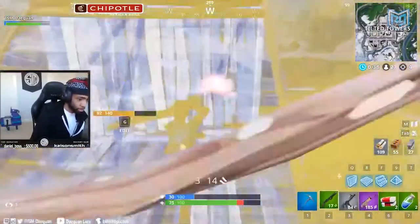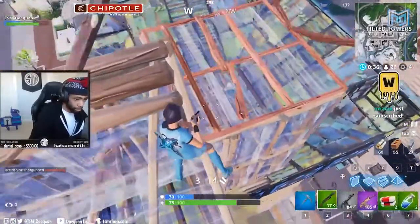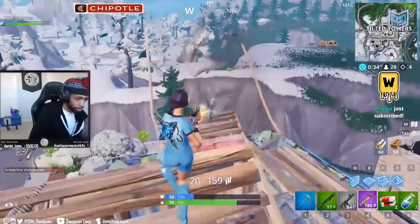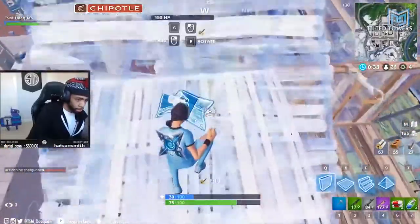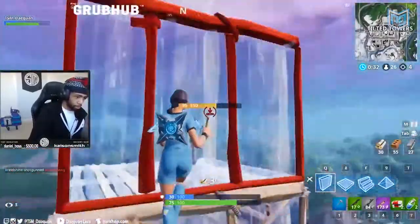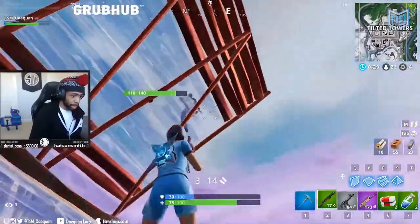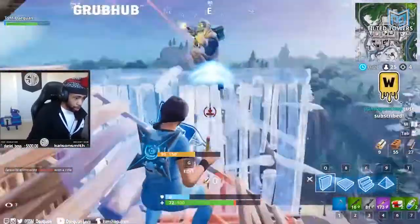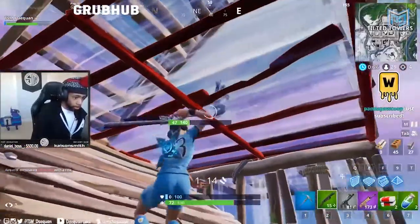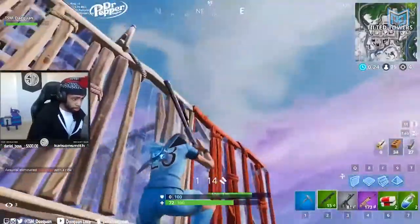By connecting to Trump Tower, Daequan now has a very strong foundation and can easily ramp push to win high ground. He maintains at least one tile of high ground while pressuring. Like Ninja, he prioritizes dealing damage over building — you can see it: he shoots instead of building. Daequan ends up under his opponent's ramp but isn't scared — he's pre-aiming the edit, daring his opponent to make a move. The player who pre-aims better in this situation has the advantage.